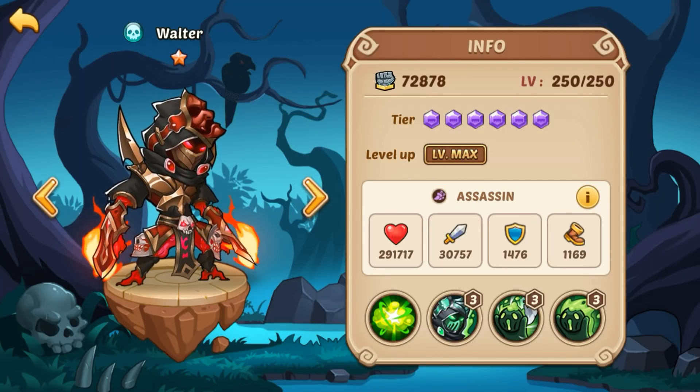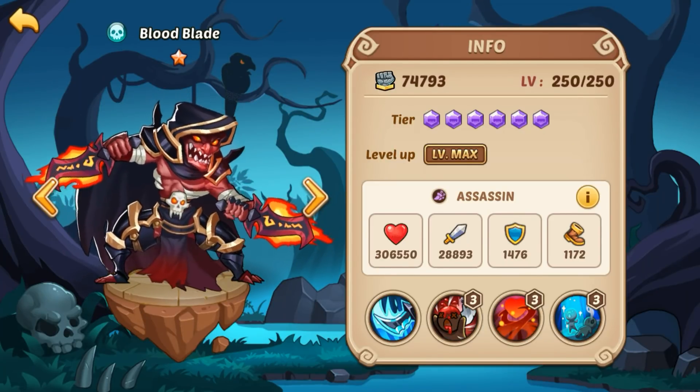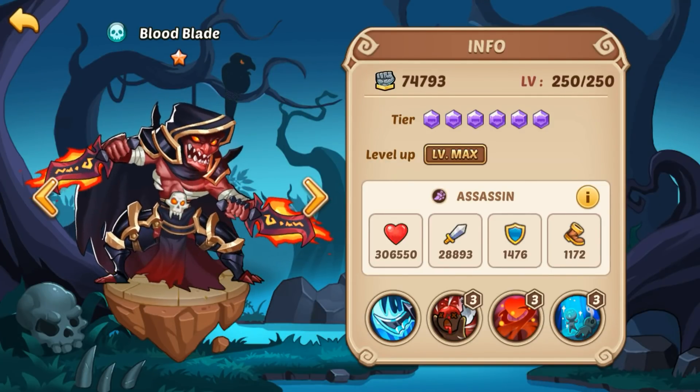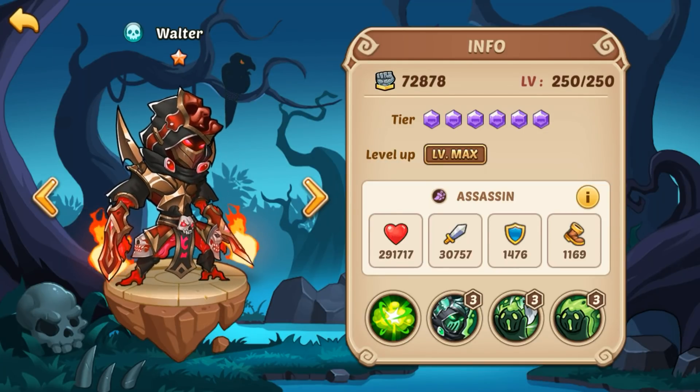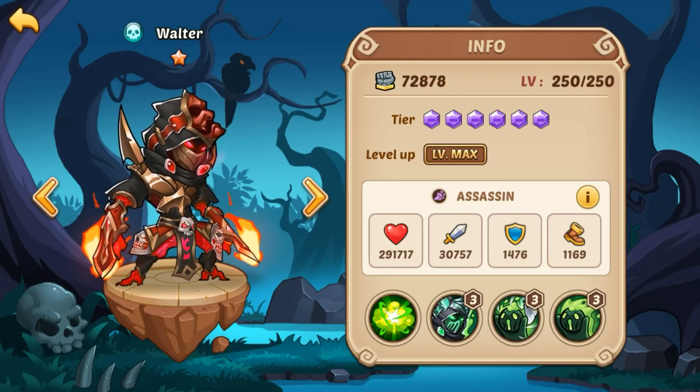When it comes to PvE, I'm going to give the edge every single time to Bloodblade — he's just a better PvE hero. In Tower of Oblivion you're gonna want Bloodblade over Walter almost guaranteed. Yes the stun chance can be nice with Walter, but the self-regen is just too powerful to overlook. Especially in the Aspen Dungeon — Walter is trash there. I don't care if you've got a 10-star or 11-star Walter, he's still not good in the Aspen Dungeon. He has no sustainability, and that's the biggest thing: being able to keep your hero alive. This is why Vesa is so popular in the Aspen Dungeon. Bloodblade is also better in the Aspen Dungeon than Walter — he's not quite up there with Vesa, but he's still definitely better for it.